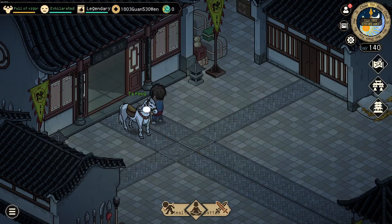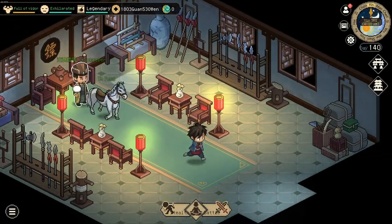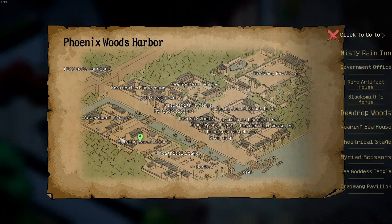It got newly added with the new update. You can obtain it by going to the southeast region and talking with the escort shopkeeper, who is located down here.